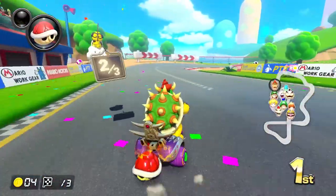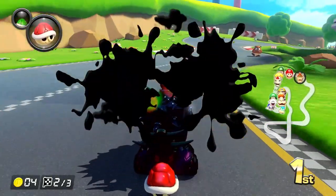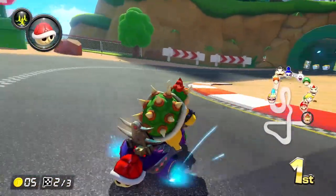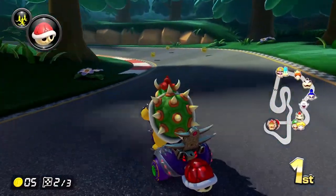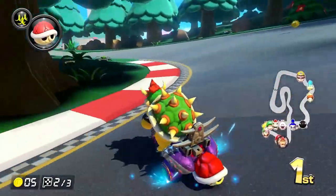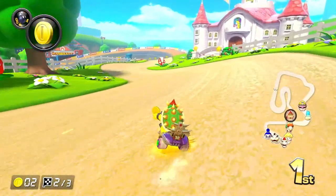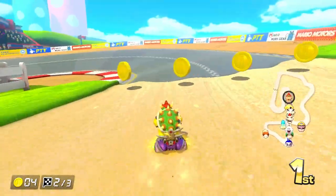I have a red shell as we go through lap two. This is a shorter track, as most Mario Kart DS tracks are, but it's so cool to see another DS track in Mario Kart 8. Mario is right behind me so I've got to be careful. I love the little forest section - it's definitely way different from the original. I throw the Bob-omb and get Mario - okay, good!